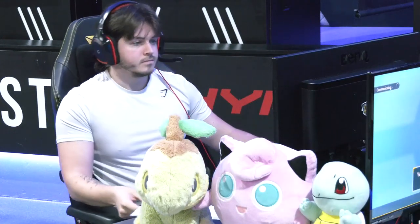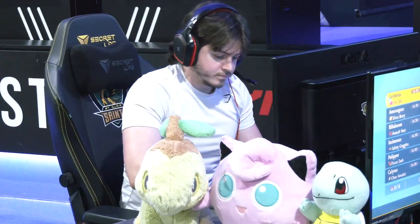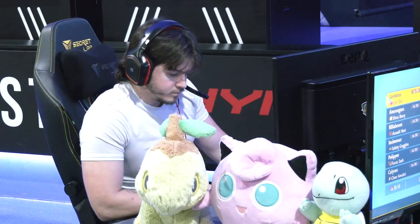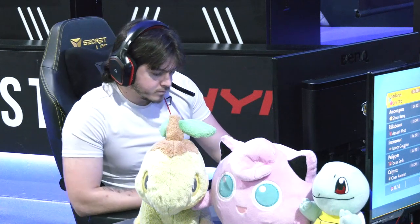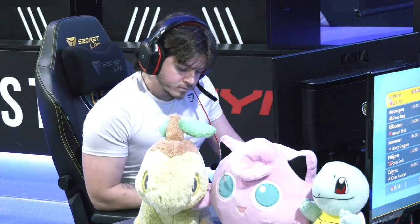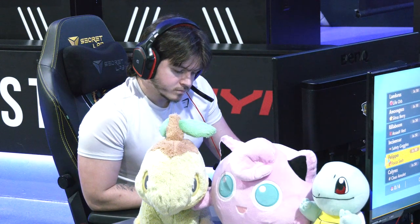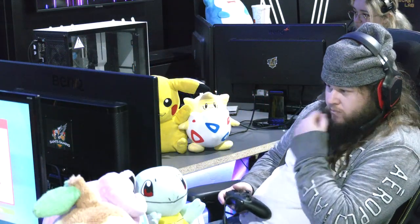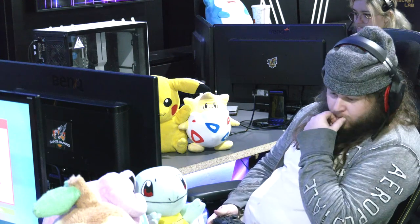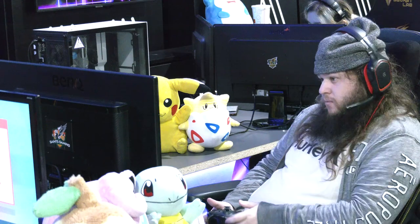Connor is running a Choice Specs Terapagos variant focused on burst damage, including the move Hyper Beam — which normally isn't seen as a good option for most Pokémon, but Terapagos actually loves it. It's a very interesting team setup. Terapagos is holding the Choice Specs, so it will be locked into whatever move it chooses.